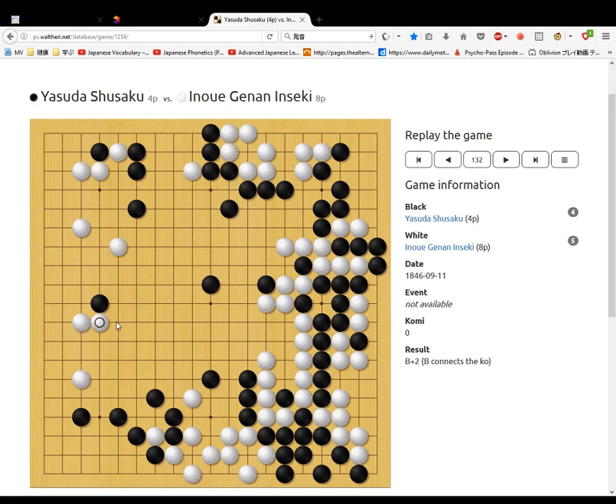Black goes on the star point. Black jumps out. White does his own ear move. Black connects these stones, cuts off these stones. White jumps — bamboo. White connects up these stones.